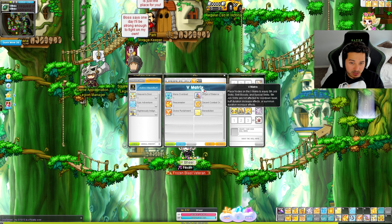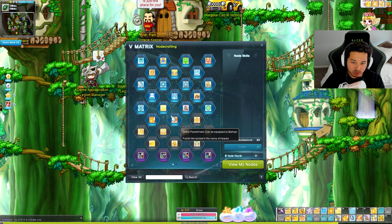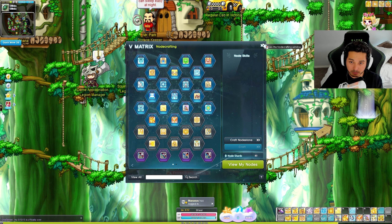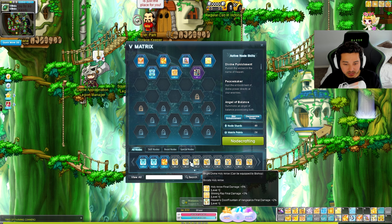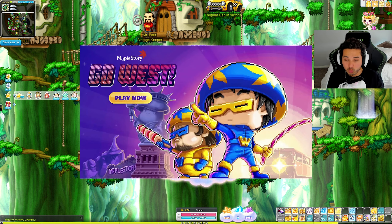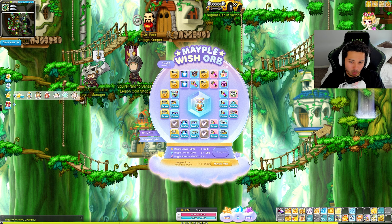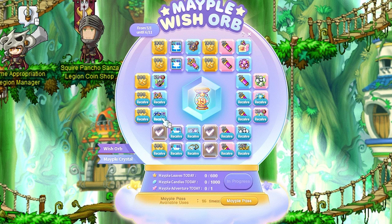For the V matrix I'm pulling up a list - we're going to do some trios first. I don't know what the best V matrix skills are in terms of Peacemaker, Divine Punishment, and the other skills. Divine Punishment is one of my main skills but let me know in the comments what other skills I should be focusing on with Bishop. Without further ado, let's work on the trios and see what we can get with these notes.